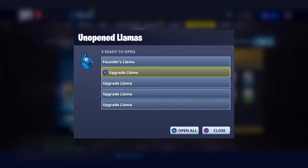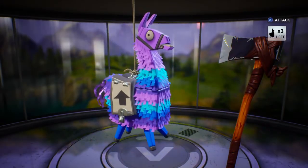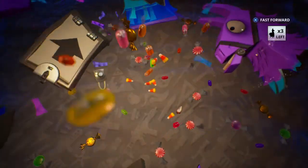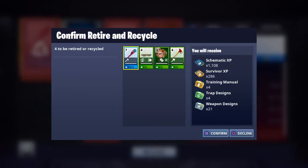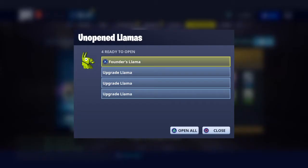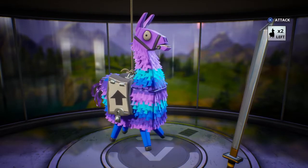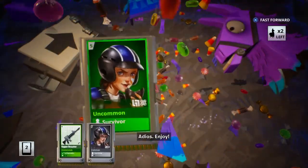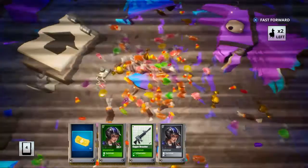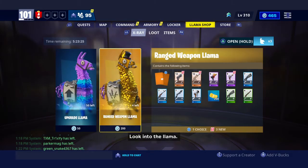Four llamas left to go. Llama number five — another standard llama, nothing good. Three remaining. Llama number six — speeding this up. Power base Knox, I guess I can keep those.